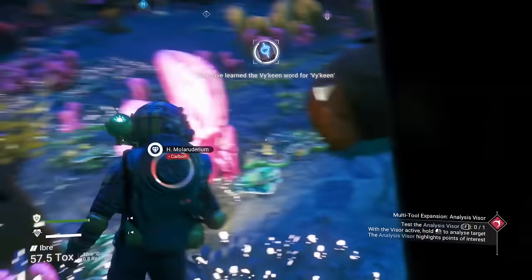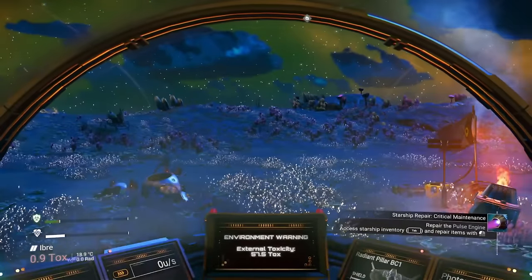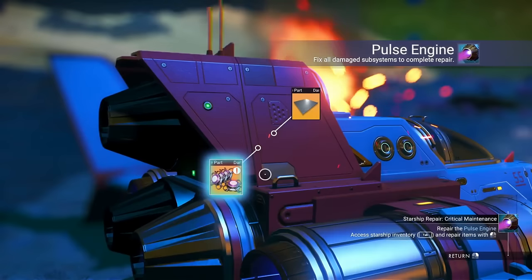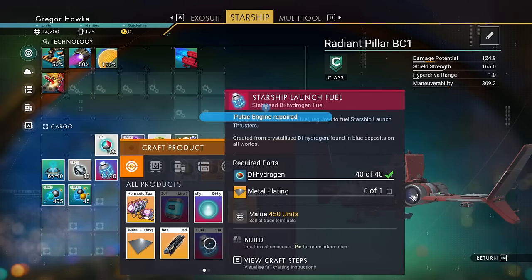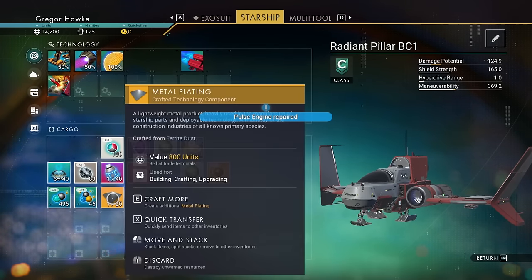You can also talk to other aliens and practice your dialogue with them. Made it back to my newbie ship and it's going to tell me right away that my pulse engines are totally wrecked. There you go, it's all fixed up. Your launch thrusters will have 50% fuel when you get them repaired, but you definitely want to make more. Each one will take a metal plating and a little bit of dihydrogen.